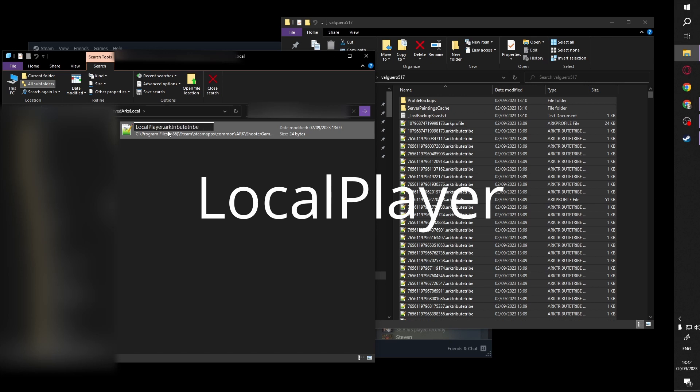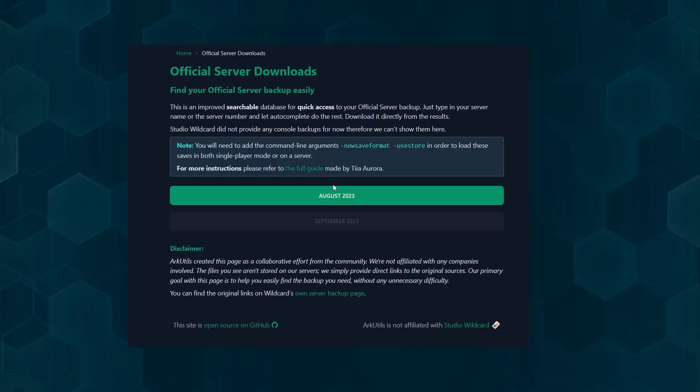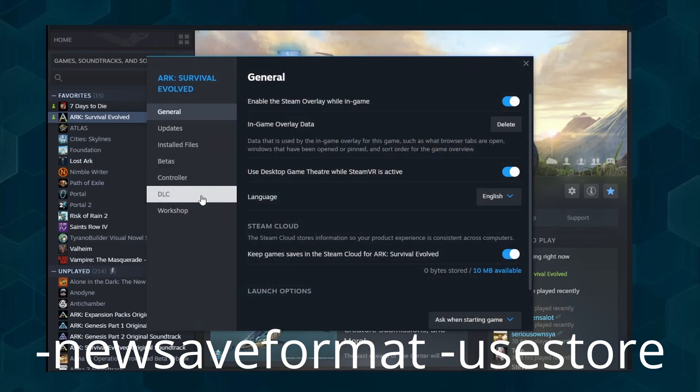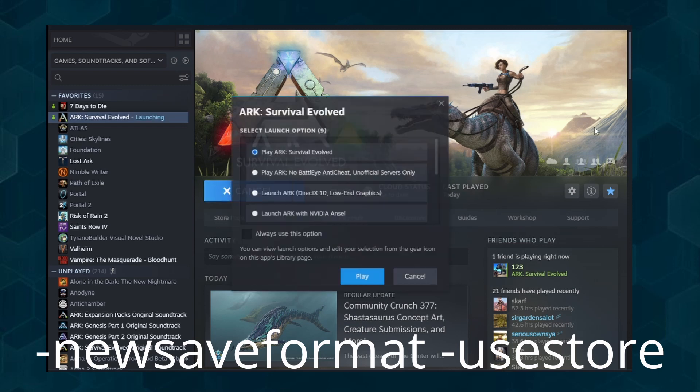Once you found it, replace the ID with LocalPlayer, because this is how player files in single player are named. Next, go to the launch commands in your game. Open the general settings and paste them into this line here. No save button is needed — it's saved as soon as you paste it.